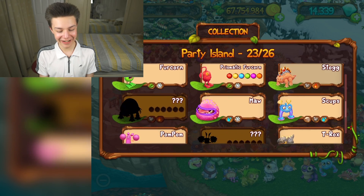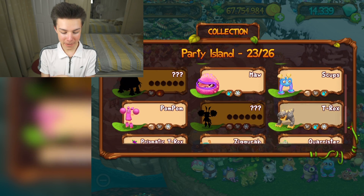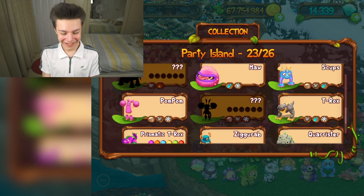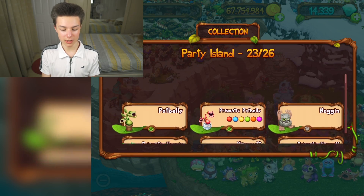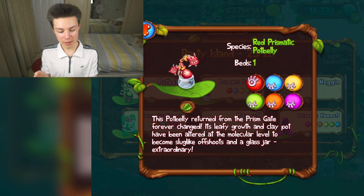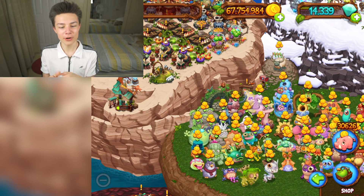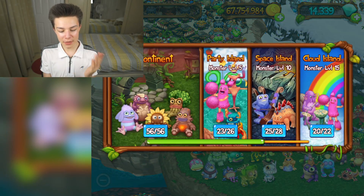Check this out — it's a Prismatic Stock, Prismatic Pom-Pom! Pom-Pom looks so weird. This monster collection is so cool. I like how they've included the prismatics all as an individual species, rather than as separate ones — that would have been complicated. They've done it perfectly!